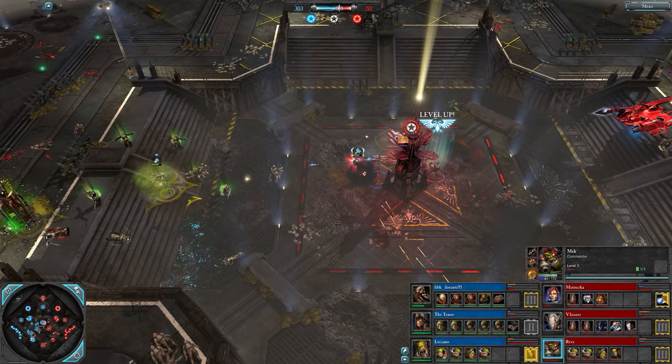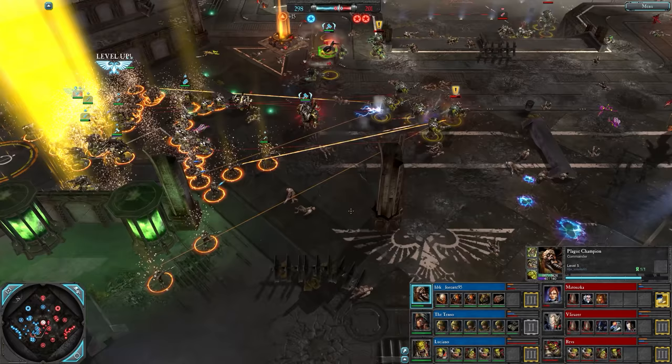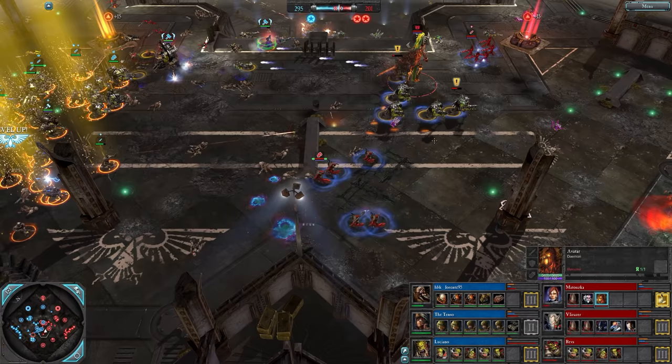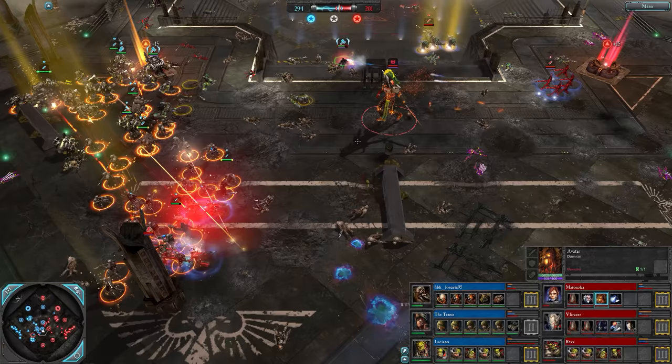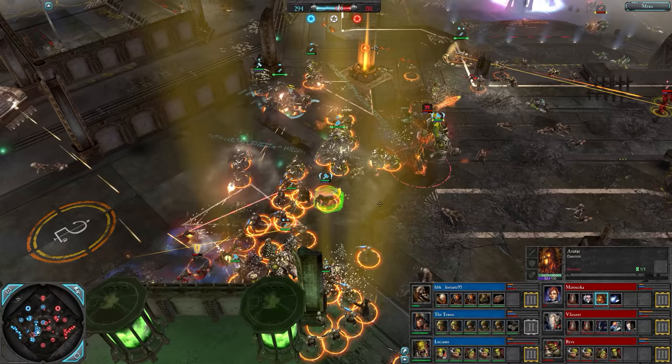Red team getting that VP back - 303 to 201 and they get it. Look at that! Big champion now getting stuck in, gonna try and get the cap back. Big push by the blue team. There's the Avatar of Khaine from Matuska - super unit for Eldar, some powerful combat abilities and a really powerful passive buff aura as well.